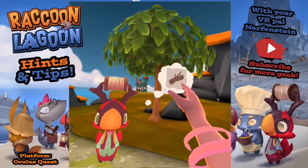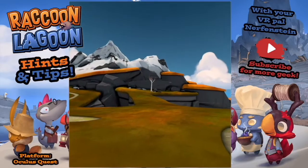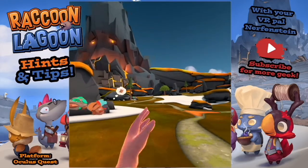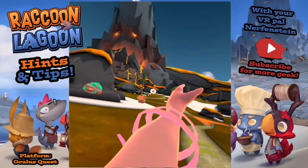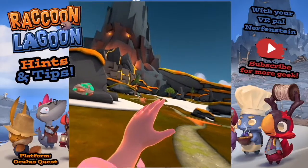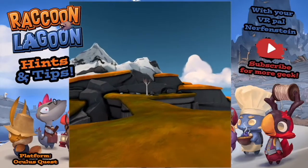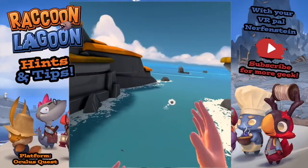If you see the twine thing, it's the cat that gives you the twine - give the cat a catfish. There are three different types of wood: soft wood from the fruit trees (the little half ones), pine trees give you medium wood (it's got a little stick sticking out of the log), and the dead gray trees give you hardwood.